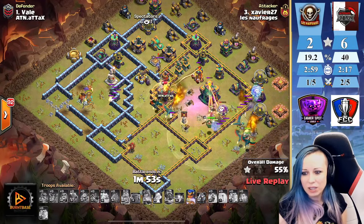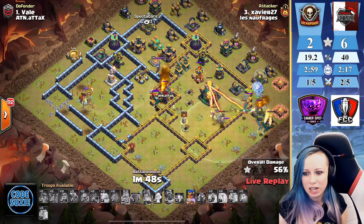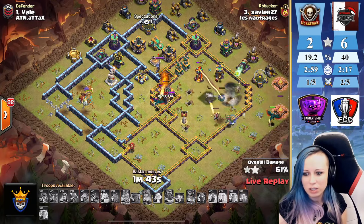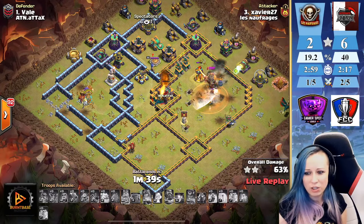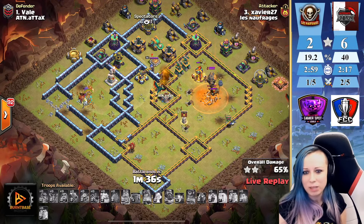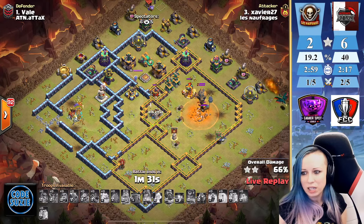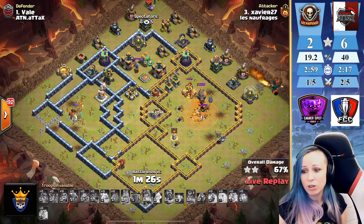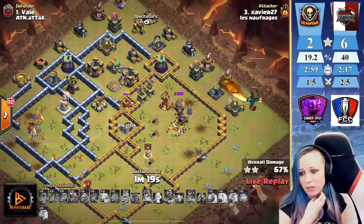The town hall got activated but his troops are gone. His dragons are on the town hall — I think he's still gonna get two stars. We are taking some damage. The single inferno is locked on her — she's in the poison and the CC. That's gonna be another defense for ATN. Nice try from Xavier — a second defense for ATN. We are at very low percent, 67, right now.